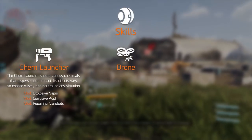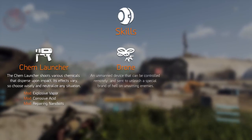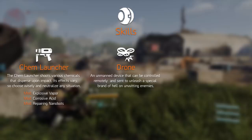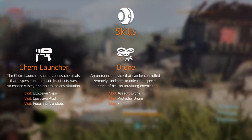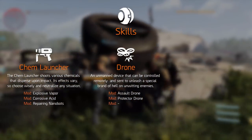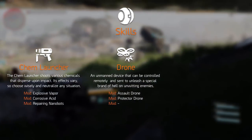The drone is now a proper skill rather than an unreleased feature — an AI-controlled quadrocopter that can be sent to unleash a special brand of hell on enemies. Two mods are confirmed: the assault drone, an offensive version, and the protector drone, a defensive version that protects the player — perhaps quite handy for snipers.